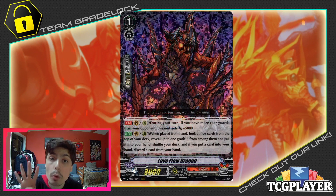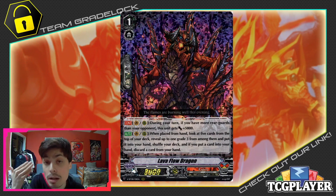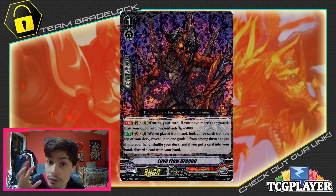We're going to be running 4 copies of Lava Flow Dragon. Lava Flow Dragon is still a very powerful card, especially in V as a whole. Grade 3 searchers are still very powerful, and being able to search the key Grade 3 piece you need is huge. In the case of Lava Flow, it's basically free with the fact that if you have more Rear Guards, it becomes a 13k beater, which is very easy to do with Kagero since the main purpose is to retire and push your opponent over the edge with multitudes of pressure. So 4 of it is a must.